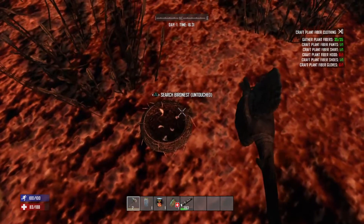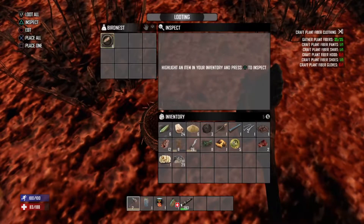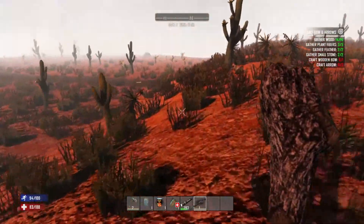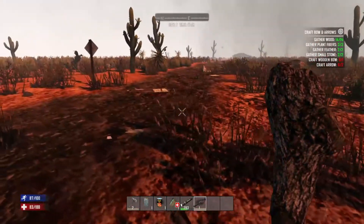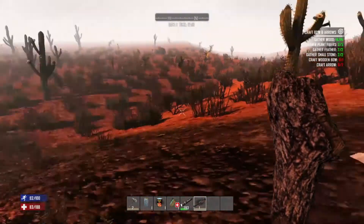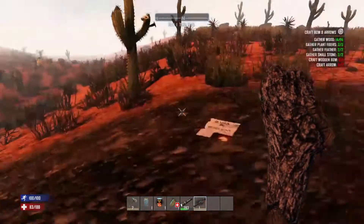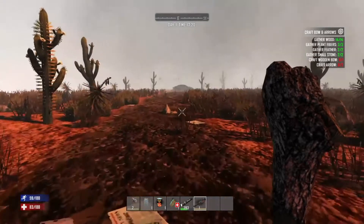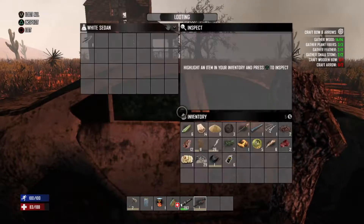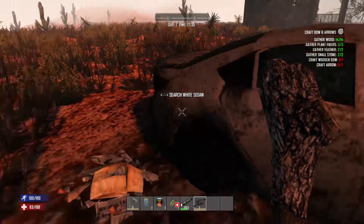Ooh, eggs! There's only feathers in here, damn it. A road! Road usually means cars, and cars usually mean good stuff. I'm pretty sure we can loot cars if we find one. There's a car — I'm hoping for good stuff. Got an arrowhead. That's not very good.